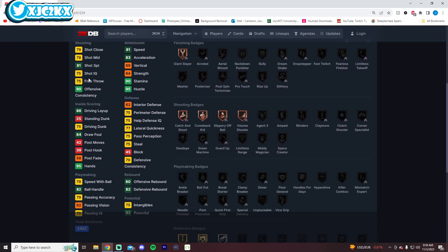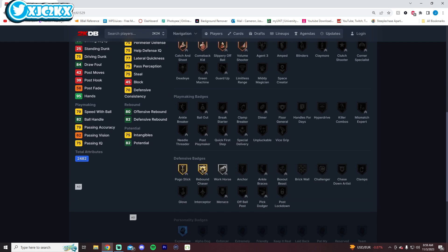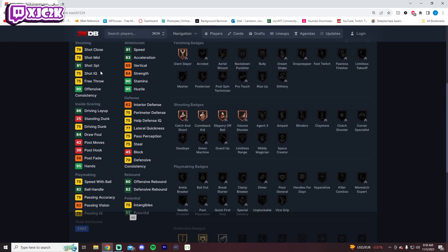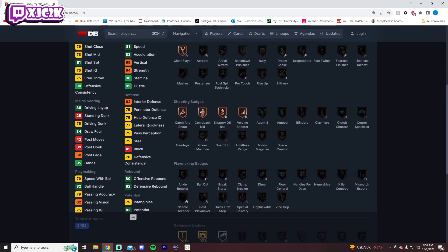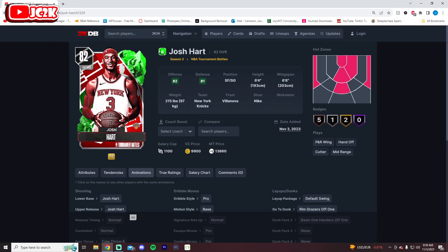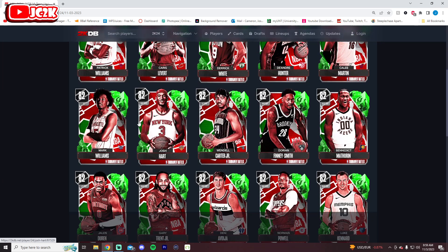Josh Hart is 6'4" with a 6'8" wingspan at shooting guard — he's going to be one of the best rebounding shooting guards in the game. As a whole, 81 three-ball, 75 driving dunk, 81 speed, decent but not great defense. As an emerald, nothing too special, and he's a little undersized. If he gets fully evoed, he could be okay. We'll have to see how the Knicks do in the tournament.